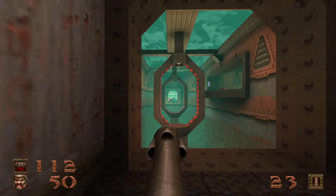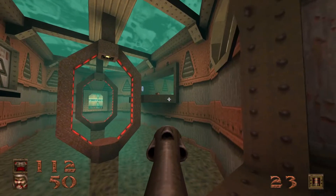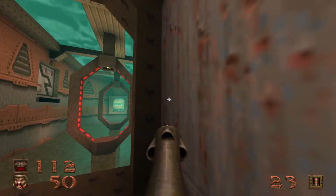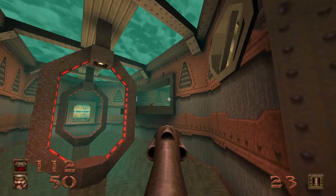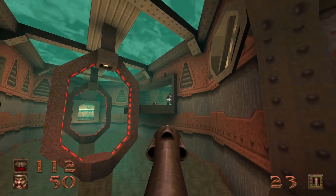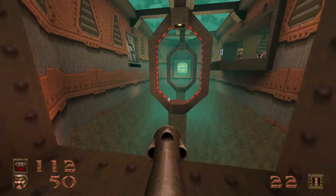Did I aggro all of you guys? There's another Enforcer up there, but he probably can't see us yet, or hear us for that matter. Oh, there he is — so you could see and hear us. Come back over here — I got a rocket with your name on it, big boy. Told ya. He didn't believe me.